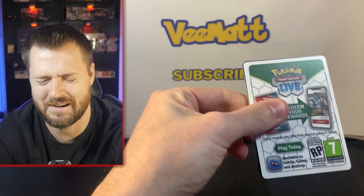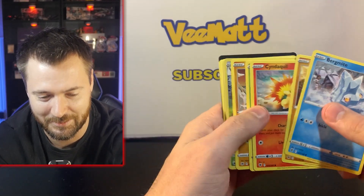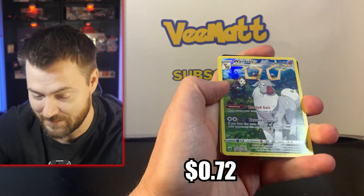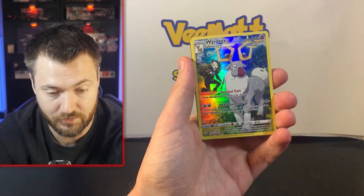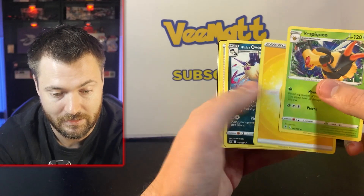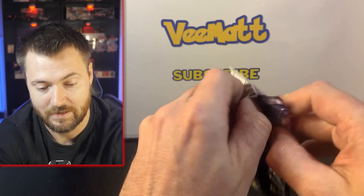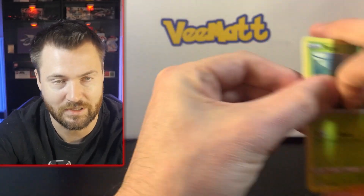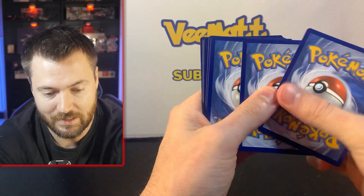Astral Radiance — never mind, we got a rare here! Trainer Gallery! This is our best pull so far. Vespiquen — not bad. White code cards are, let's face it, pretty horrible, but the Trainer Gallery Vespiquen makes this pack not the worst. Code card for you guys to redeem.